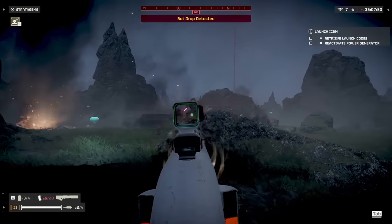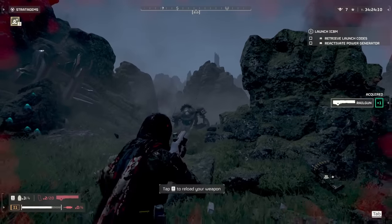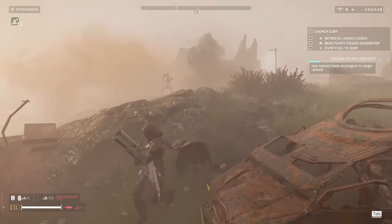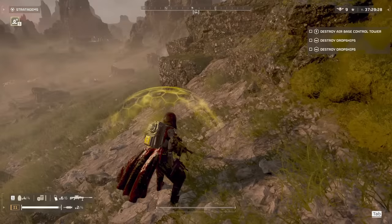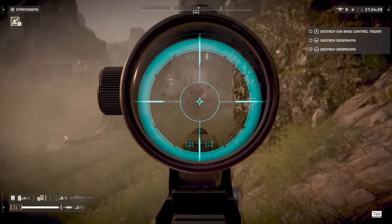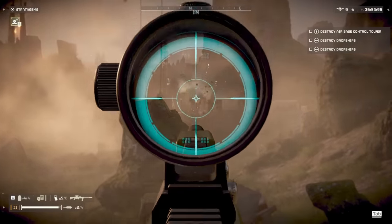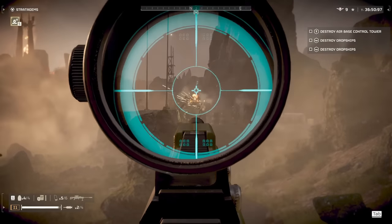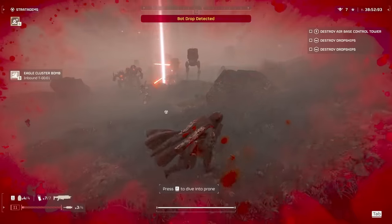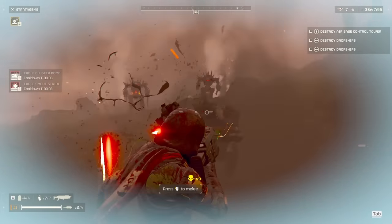The railgun is the easiest to kill devastators with, killing them in one shot to the waist, one shot to the leg, and one shot to the backpack or head. They can also be one-shotted anywhere by a railgun in unsafe mode, including through a Heavy Devastator shield. The anti-material rifle actually has more potential if you're really skilled, killing devastators in three to four body shots or one shot to the head. The arc thrower, grenade launcher, and autocannon all do a decent job as well, but they're just not quite as good on devastators. Also, pretty much any explosive strike stratagem is pretty effective against devastators — I like cluster bomb because of its wide area and how many uses you get.